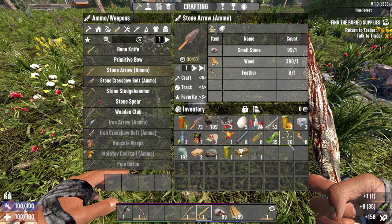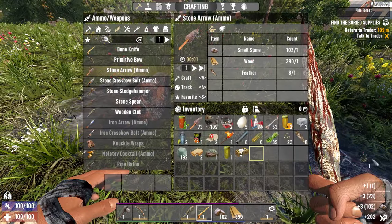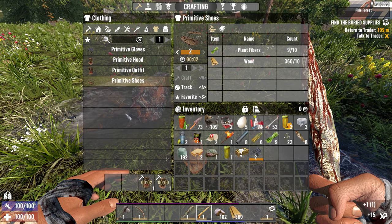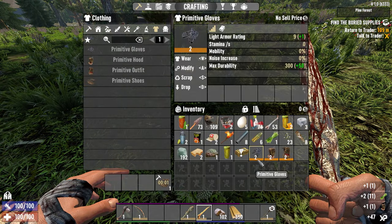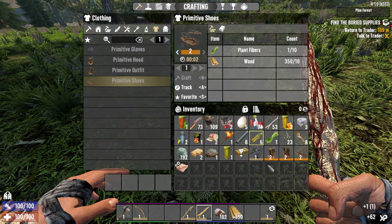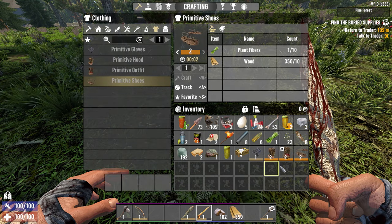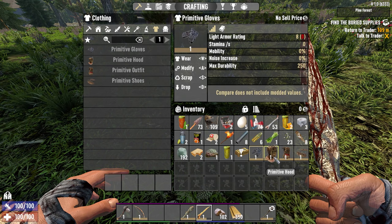I don't want the chrysanthemum yet — not until we can make what's called red tea. What can we make? Gloves, hood, outfit, and we need one more plant fiber for the shoes. Let's take that mod out and put it into one of the level two things. Just scrap down the level one.